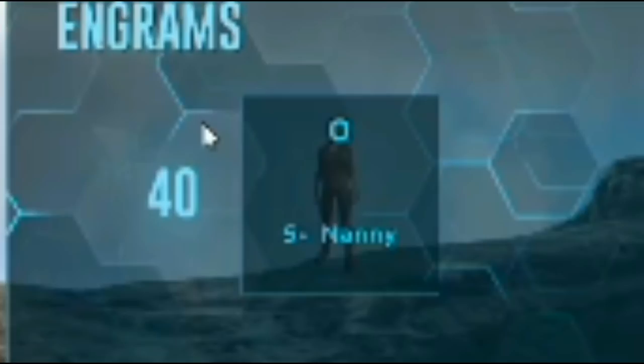Hey, what's up everybody, Angelic Vixen here from Lucky by Nature. Today I'm going to show you the Structures Plus Nanny. The Structures Plus Nanny basically takes care of your baby dinos and creatures from birth. You have the baby dino, you claim it, and then she takes care of it for you — she feeds it and does all of your imprints. You will be able to get a hundred percent imprints on all of your baby dinos and creatures because she does all of that for you. It frees up a lot of your time so you can focus on things like grinding metal instead of staring at a baby dino for hours on end.